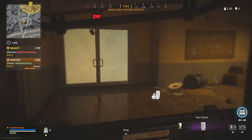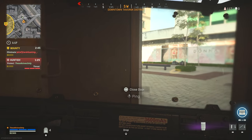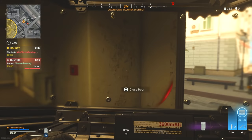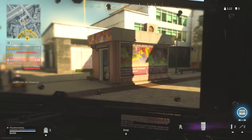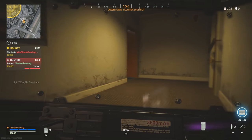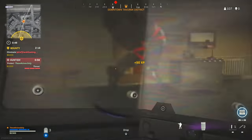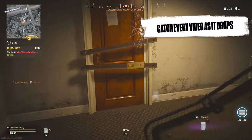We gotta get up top. First things first, we definitely need plates. Someone's pushing — they have a bounty on us. I kind of just want to wait it out and make sure they don't get up top. I think they're in here — oh, I'm getting shot in the back. I wanted to kill him with the butterfly knife but it just wasn't working. He got executed.